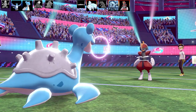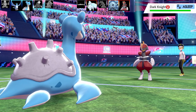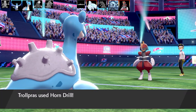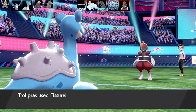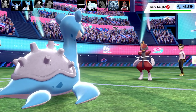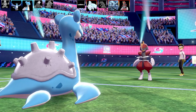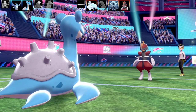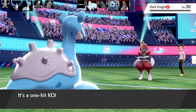I get hit in confusion. Guillotine misses Lapras — thank goodness. I could go full scumbag and put the entire team to sleep with Sing, but I want to win fair and square unless the opponent is hacking or trolling. Bishop is sleeping and I go for Fissure — it misses. Horn Drill misses too — Bishop basically just slept and dodged all the One Hit KO moves! Going back and forth with One Hit KO moves until Sheer Cold finally lands on Bishop, taking it out. Back in the game!